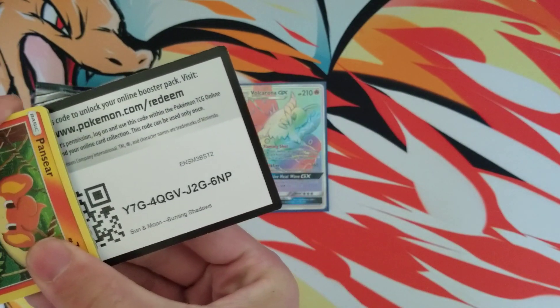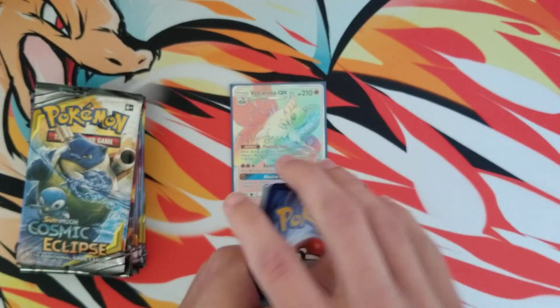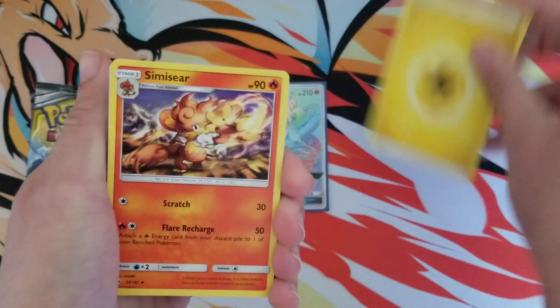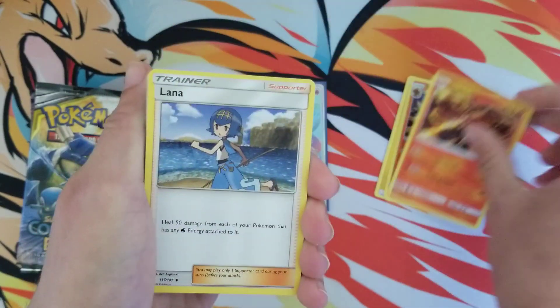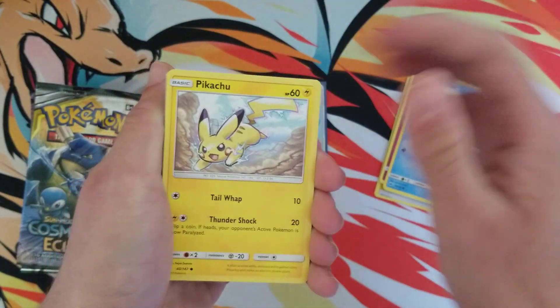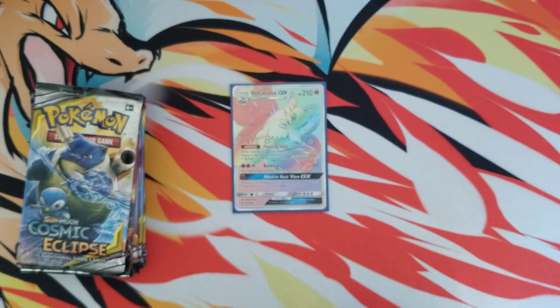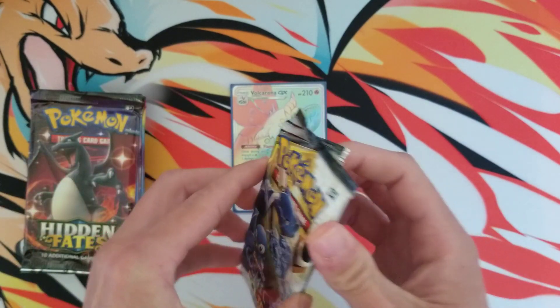There is the Burning Shadows pack. I'm glad we pulled that rainbow rare though — that is awesome when you open up like ten packs and get something like that. We got Krogunk, Oddish, and a Krabominable. I think that's how you say it.